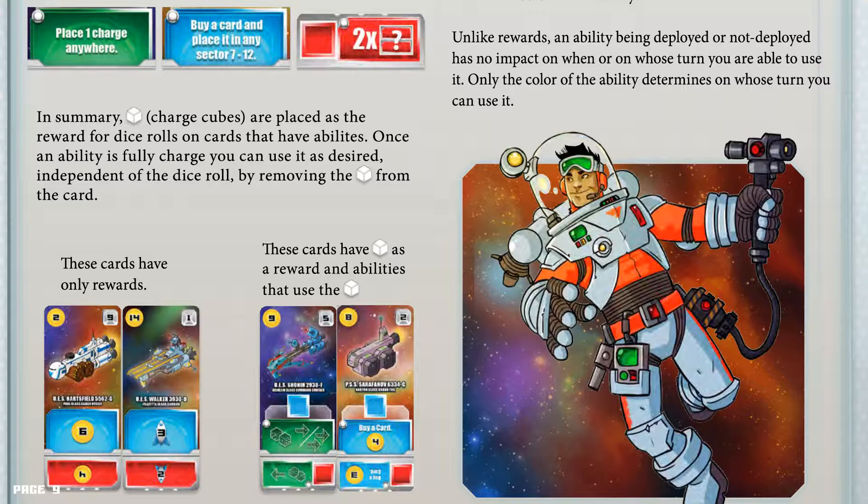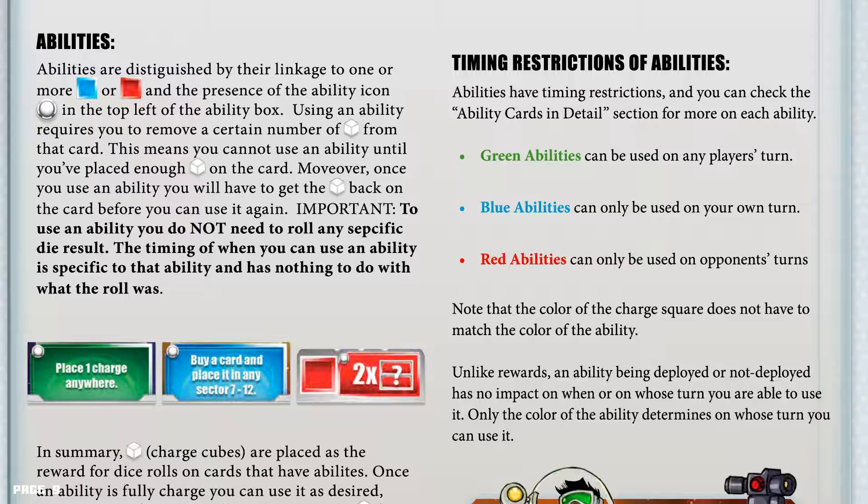Timing restrictions of abilities. Abilities have timing restrictions; you can check the ability cards in detail section for more on each ability. Green abilities can be used on any player's turn. Blue abilities can only be used on your own turn. Red abilities can only be used on your opponent's turns. Note that the color of the charge square does not have to match the color of the ability. Unlike rewards, an ability being deployed or not deployed has no impact on when or whose turn you are able to use it — only the color of the ability determines on whose turn you can use it.